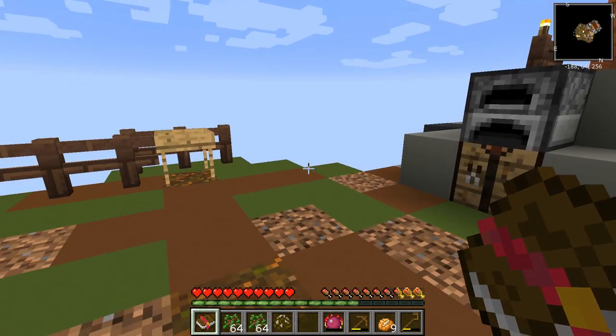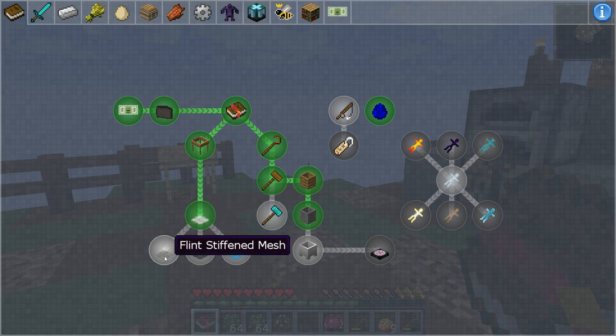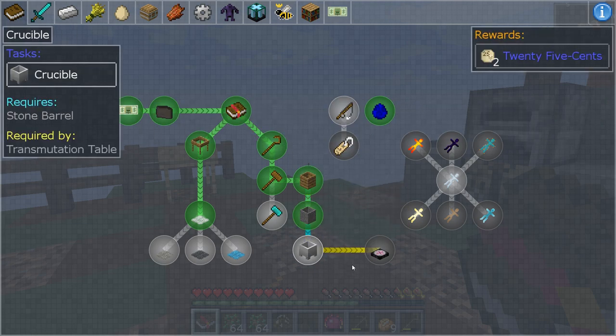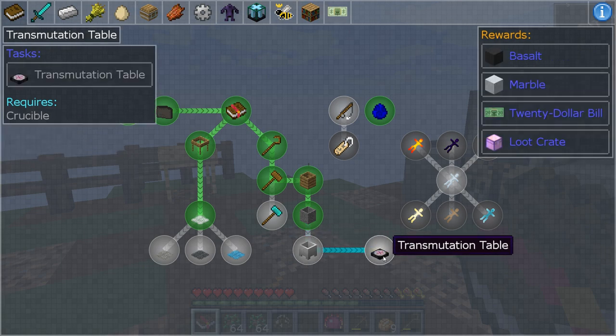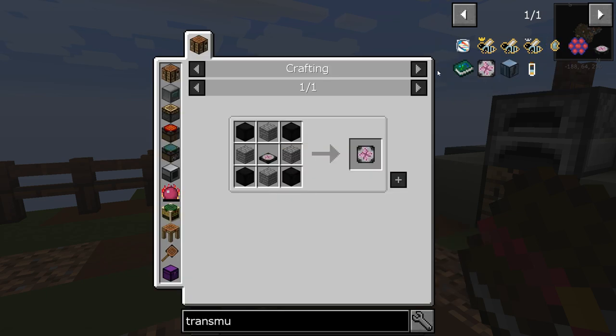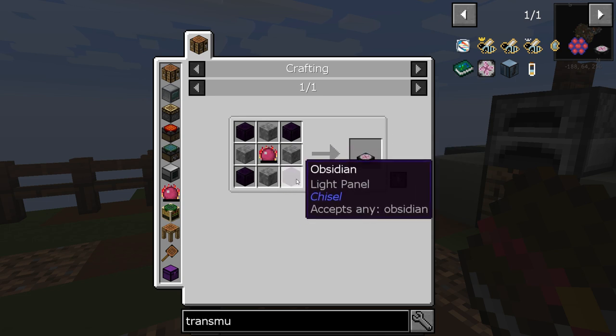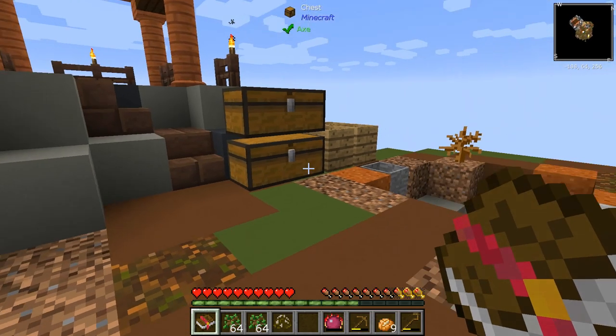Anyway, we're back and we're going to start working on more of these quests. We have the string mesh, we could go for the flint mesh. We need to get a stone barrel — we've already gotten one. We also need to get the crucible to get lava, and then we're going for the transmutation table today. It takes obsidian and our philosopher's stone.